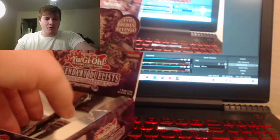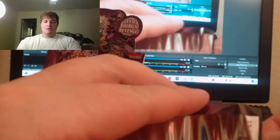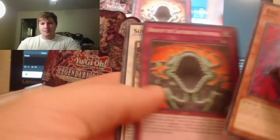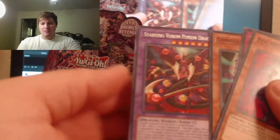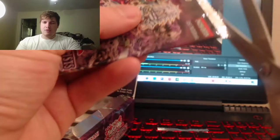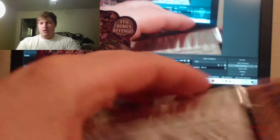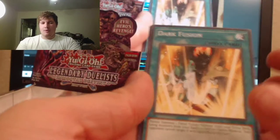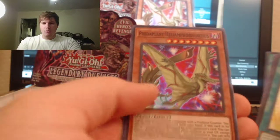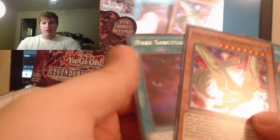Whoa — we actually had way more packs than I thought, there are more packs underneath. So this is pack four, with three more after this one. Malicious Edge, Sun Dragon, Starving Venom Fusion Dragon — alright, three more packs to go. Dark Fusion, Sun Dragon, Sun Dragon, Earthbound Immortal Revival, Red Plant — okay, I will not complain.